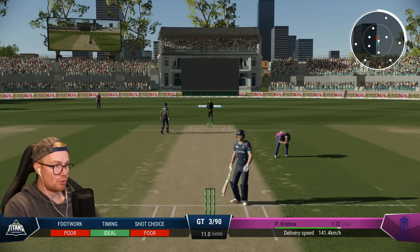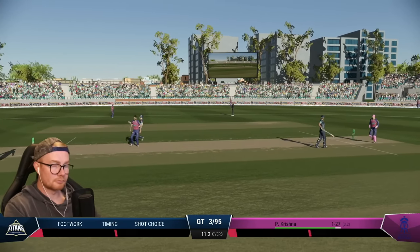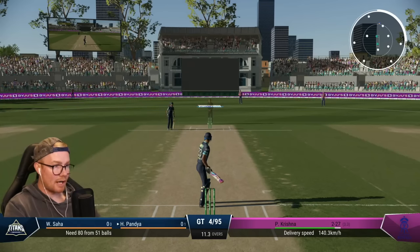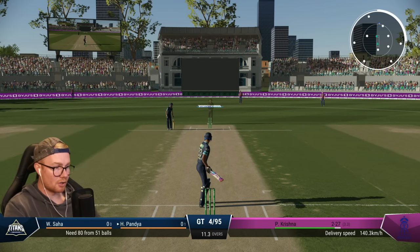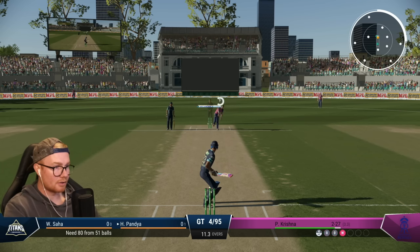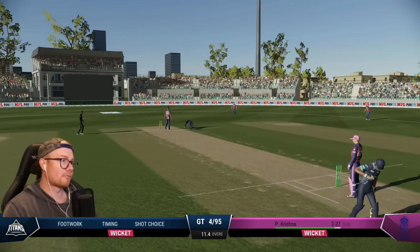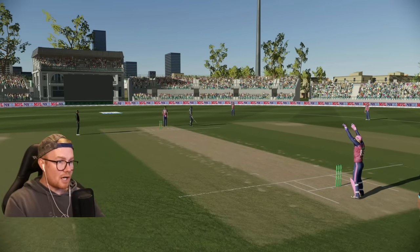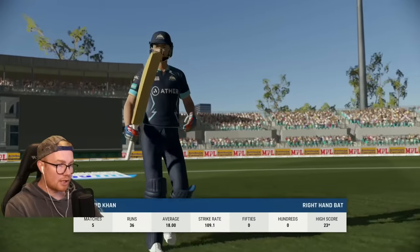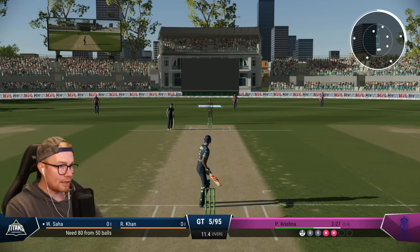That's out — throwing wickets away here. Fucking awesome — just trying to find gaps, trying to force the issue, and it's really been our downfall here. Come on Hardik. Lovely, good stuff — we're still in it. Good on you Pandya — it's all right, we're okay. Rashid Khan, you're getting promoted up the top. We've lost four wickets in the last two overs.